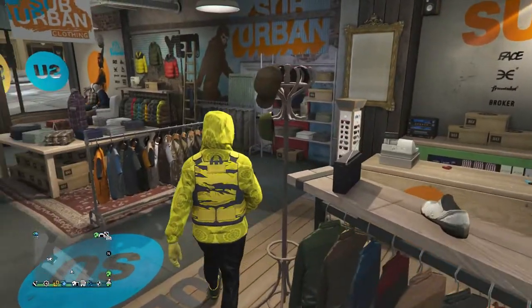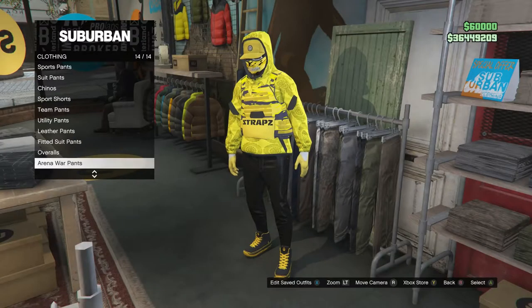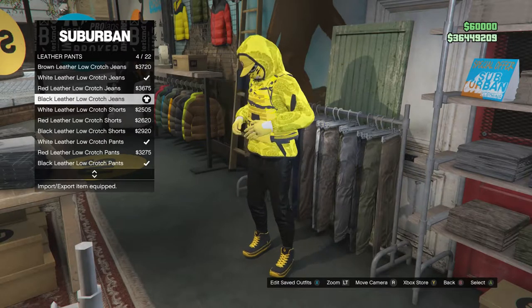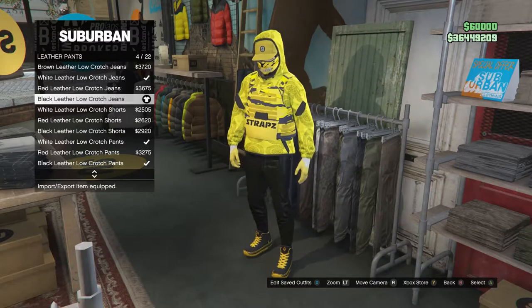After you buy the yellow straps vest, back out of tops and head to your pants. Scroll down to leather pants, which is on slot 11. Click on leather pants and look for the black leather low crunch jeans, which are on slot 4.